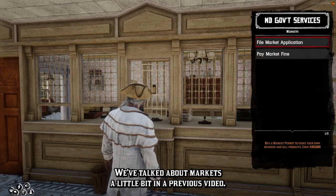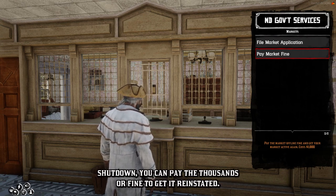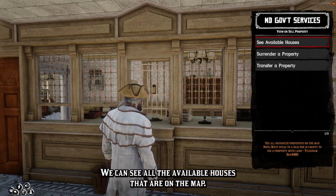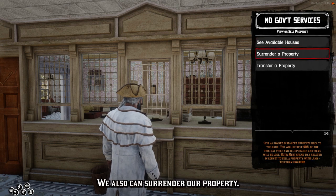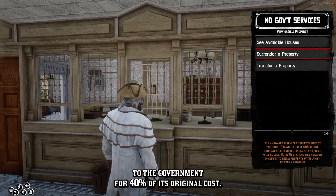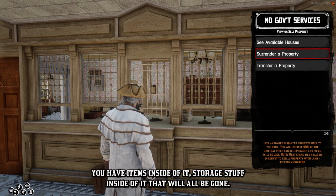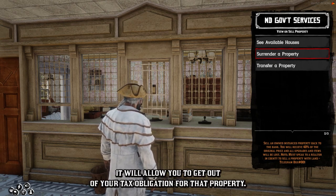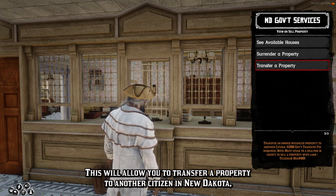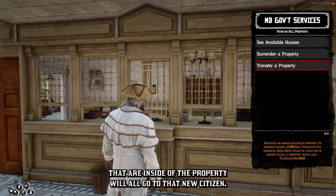We've talked about markets in a previous video. This is where you can come to buy a new market permit. You can also pay your market fine — if your market gets government shut down, you can pay the $1,000 fine to get it reinstated. The Instance Housing option gives us a few different options. We can see all the available houses on the map. We can also surrender a property, which lets you sell a property back to the government for 40% of its original cost — but it will make you lose anything you've left inside, including storage items. It will allow you to get out of your tax obligation for that property. We also have Transfer Property, which allows you to transfer a property to another citizen in New Dakota including all its assets — anything in the storage box and any purchased assets inside will all go to that new citizen.